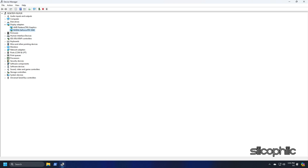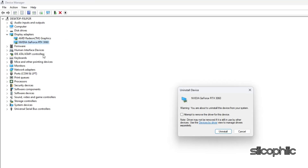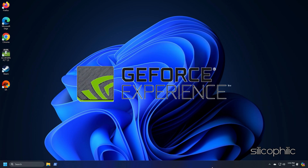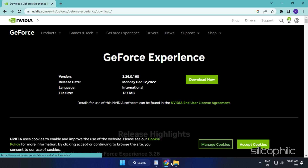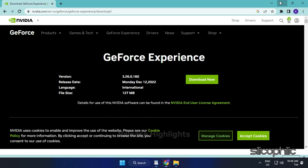If updating graphics drivers doesn't work, you can reinstall them. Expand the Display Adapter section and right-click on your graphics driver. Click on Uninstall Device and follow the on-screen instructions to complete the process. After uninstalling the drivers, install them again. For AMD, install the Radeon app and run it. For NVIDIA, install and run GeForce Experience. Visit the official websites of your graphics card manufacturer to download the latest drivers for your card and follow the on-screen instructions to complete the installation.